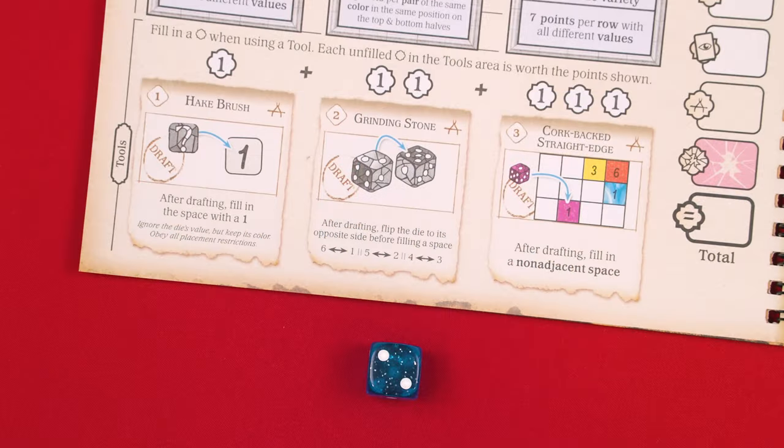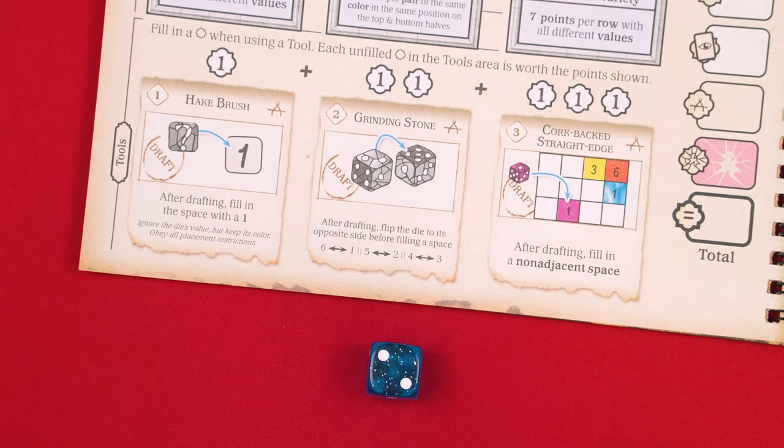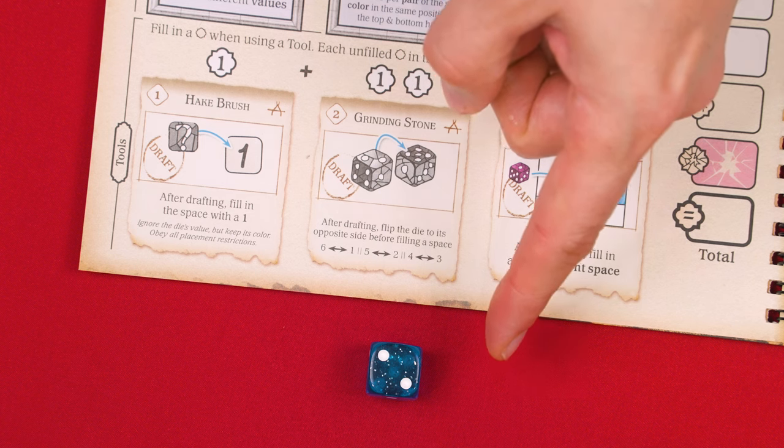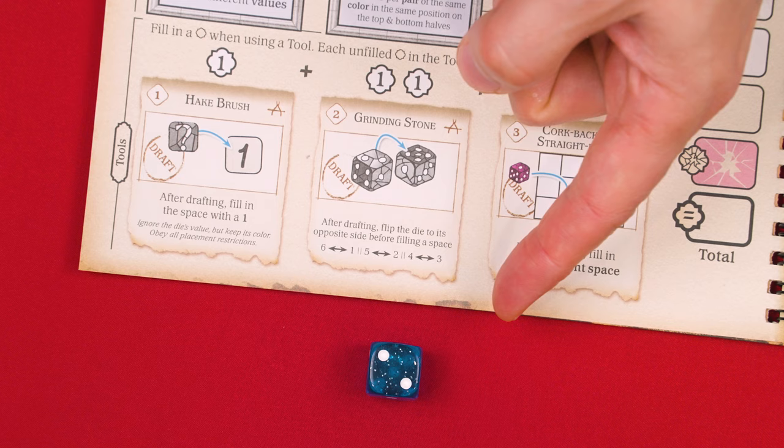Abilities that can increase or decrease the value of a die will be introduced later in the campaign. Effects can even cause a die's value to be less than one or greater than six — for example, a die valued at six increased by one would be treated as a seven. Just be aware: if an effect is causing a die to be valued at zero or higher than six and then you apply a flip effect, that always changes the value to zero. Also note that abilities that treat a die as a new value or color only last until the end of the player's turn.